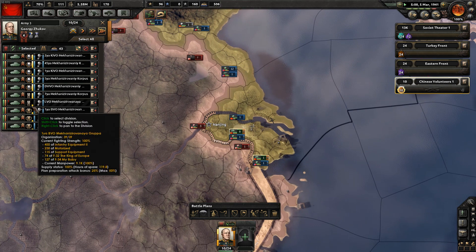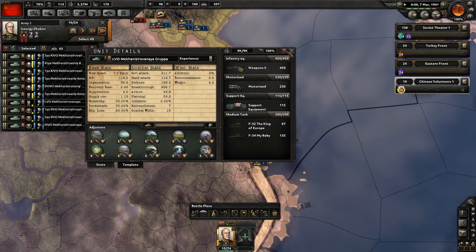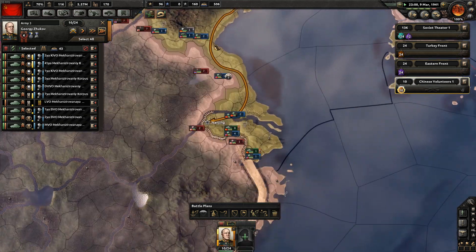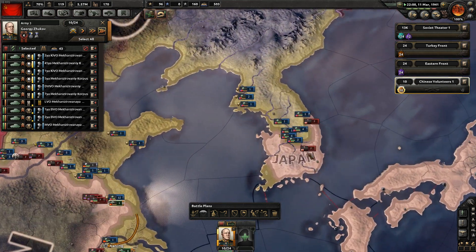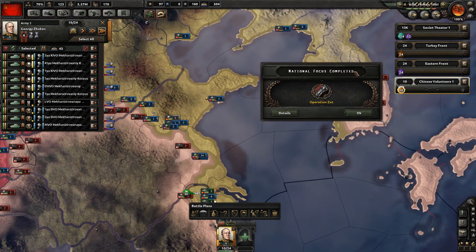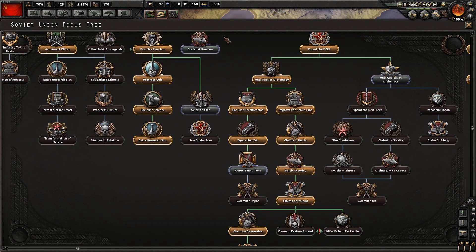There's one tank there that's not assigned - we click that guy, he's not assigned an order, and we're going to assign him to this front line. So there we go, 10 divisions. The Japanese have landed in Korea once again. Operation Zeta is complete - not really sure what that's done. It might be in an event that fires up for Japan or China.